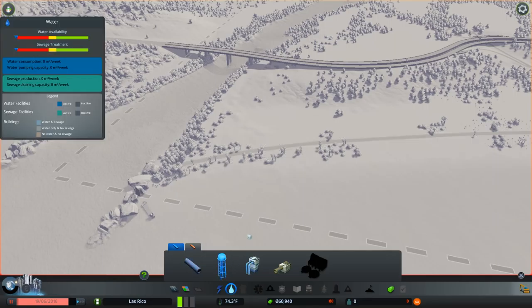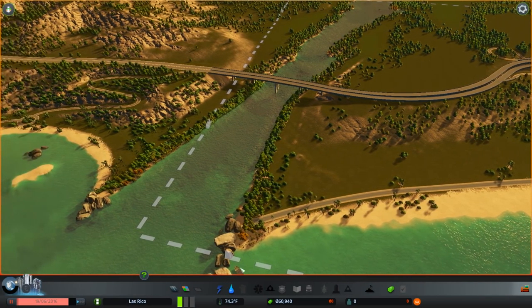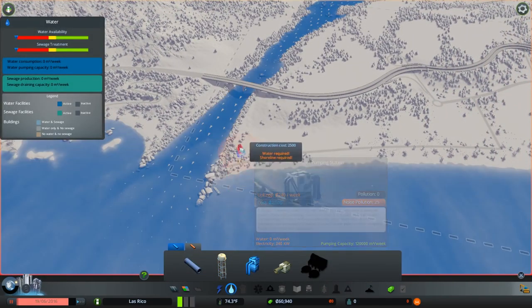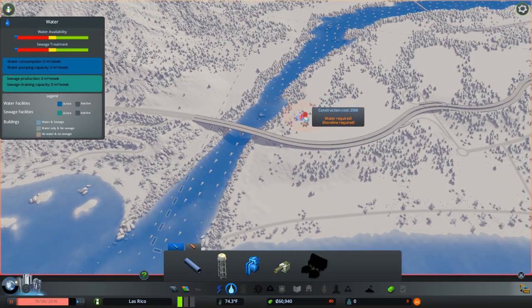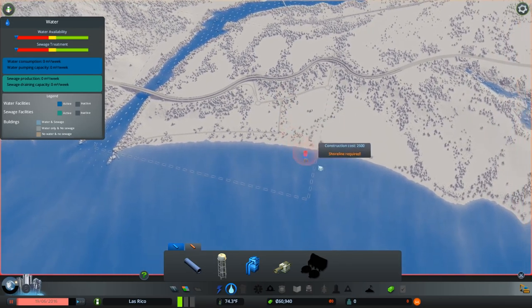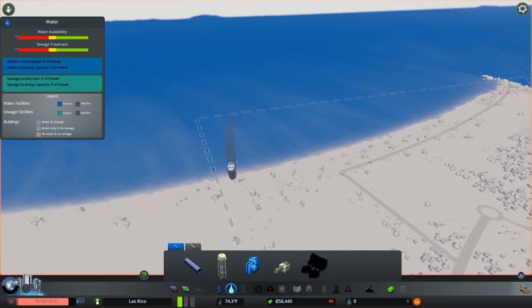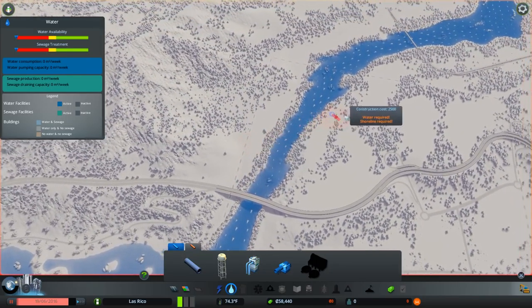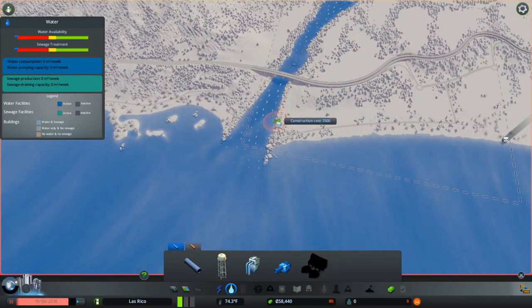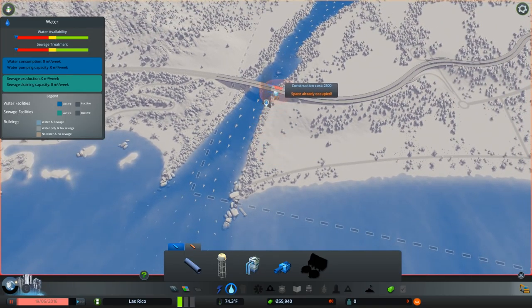We need to think of a water situation first. There's all that beach right there — it's kind of strange because we're essentially going to be pumping water from the sea. We have to start pumping water. It's a bit more efficient to use a water pumping station than a water tower. We're also going to have to dump sewage somewhere — you always dump it downstream. We'll take this gross seawater and pump it out into the ocean, so all these beach homes are going to be dealing with that.